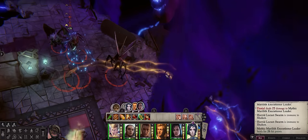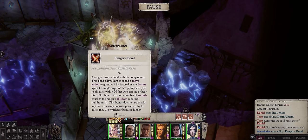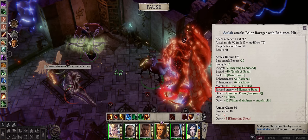She can also provide party-wide support through her Ranger's Bond ability to share some of her favorite enemy bonuses with infinite uses. Without further ado, let us get into our double Arusha Lay builds.